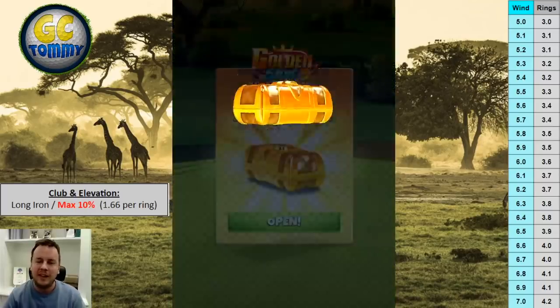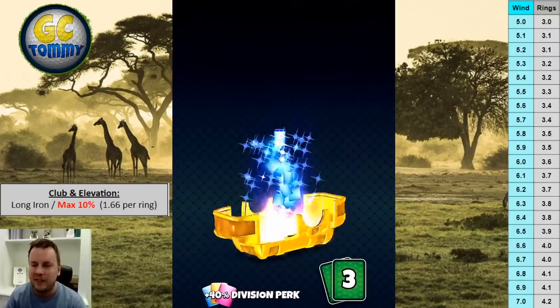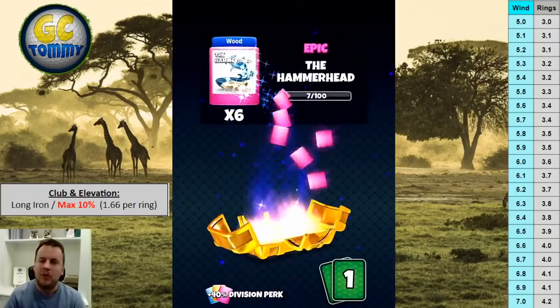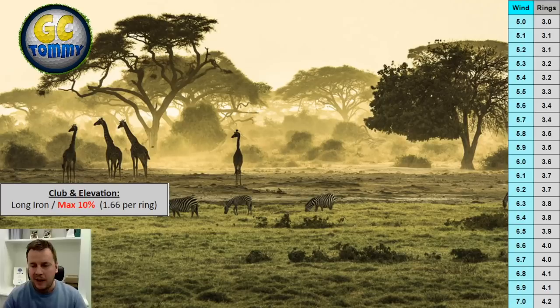To wrap up: this is a tough par three and a tough Golden Shot — keep that in mind. There's nothing wrong with choosing the medium version if you feel uncomfortable. Personally, if I need and want Berserker balls, I'd come here with the guide. But if you don't really need Berserker balls and just want a safe route to some balls and cards, the medium version might be the better choice.